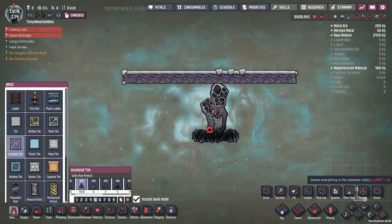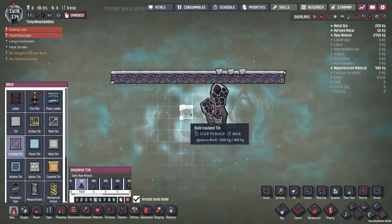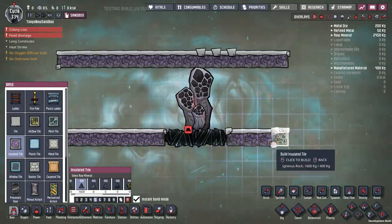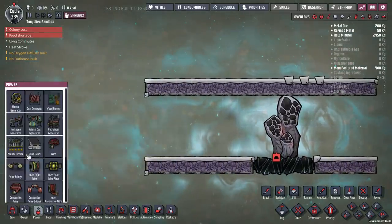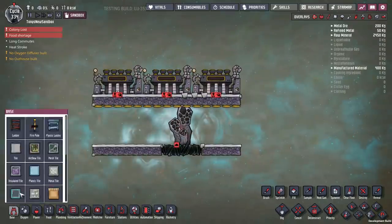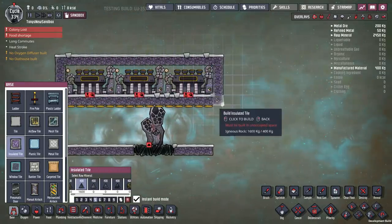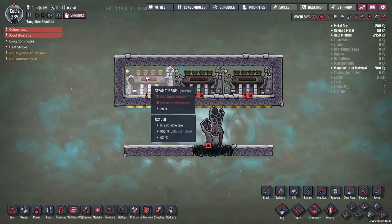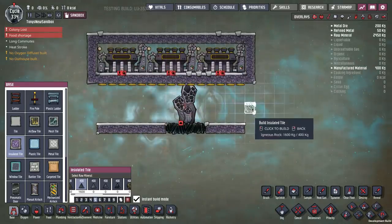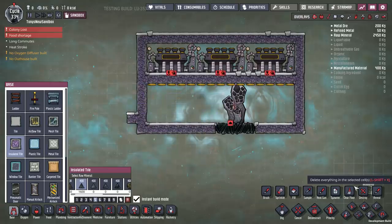I'm going to offset it a little more because I'm going to put an aqua tuner, and I want the aqua tuner to be almost center. This will be the room for the steam — I'll put the steam turbines in there so it's a little more obvious why I made it this way. I'll enclose those. There's oxygen back there so I don't need to put them in any other medium. Those are the steam turbines that will eat the steam from the cool steam vent, and this room will contain the steam.